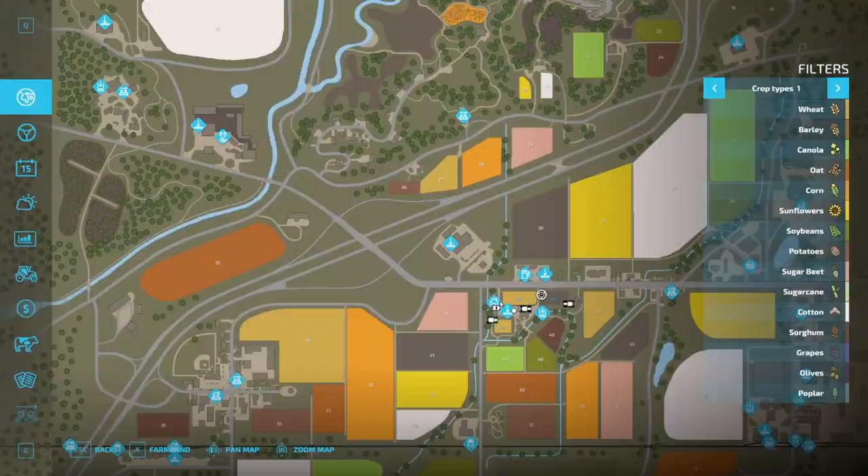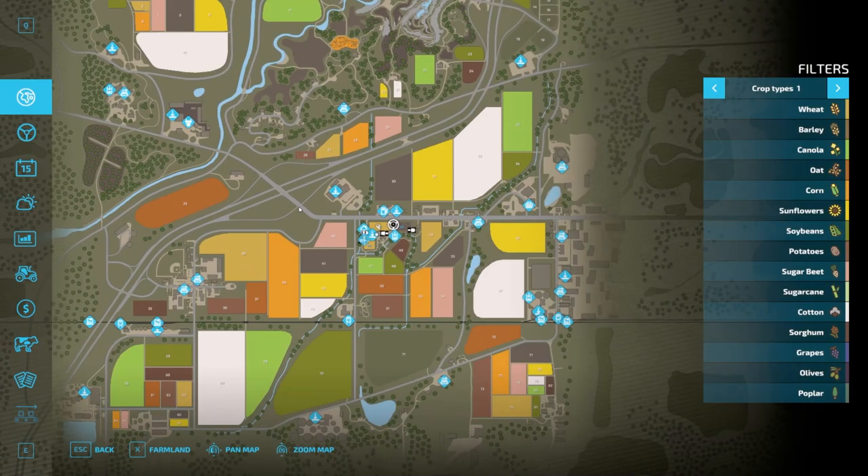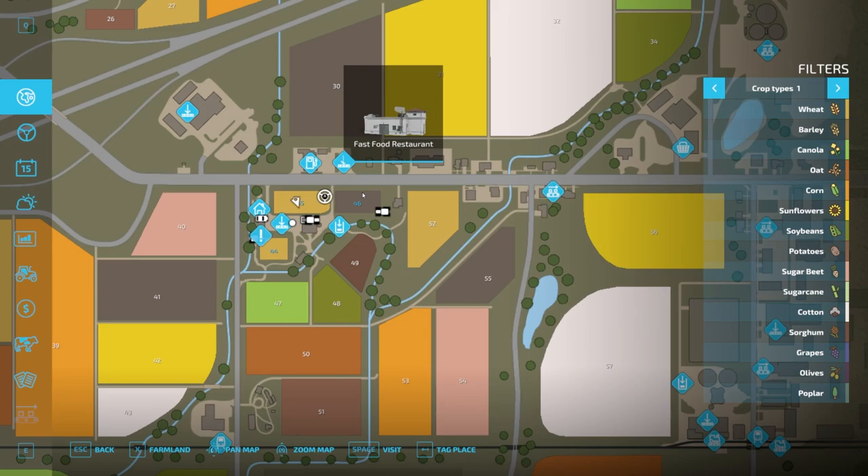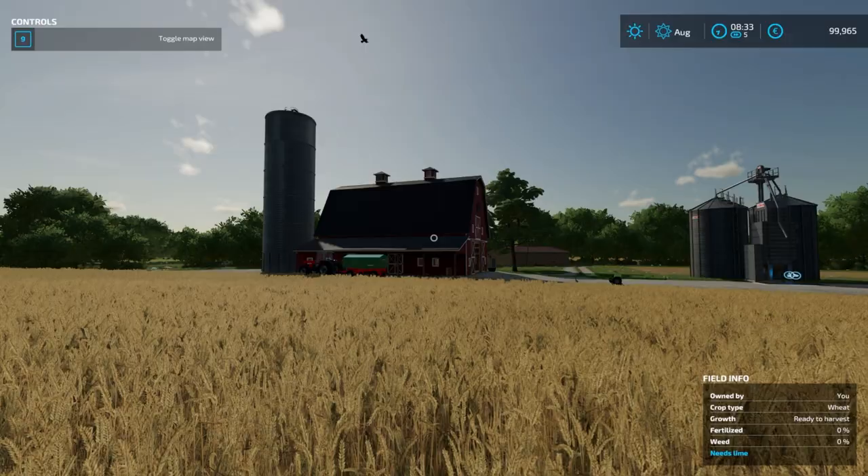I just wanted to see what the map looks like - it is absolutely massive. This is nice. Look at all the fields that we can try to buy here. The gas station is right across the street. There is the Grocer Weimart, there's a fast food restaurant. So these are different places you can deliver some of your goods to.